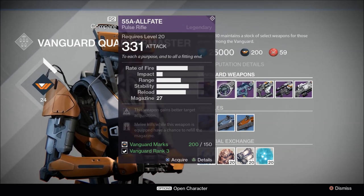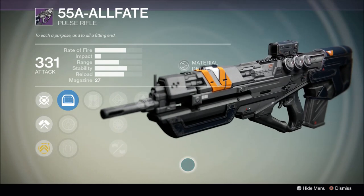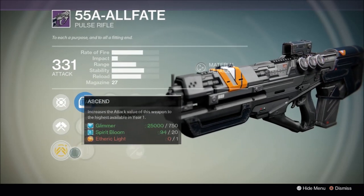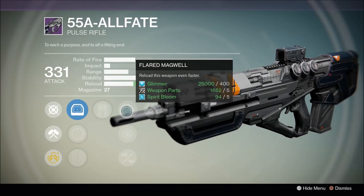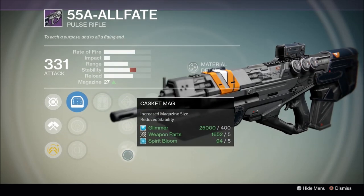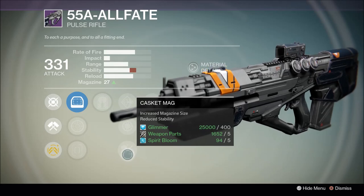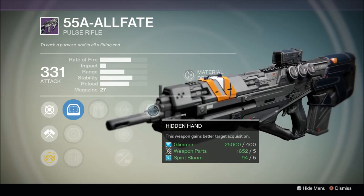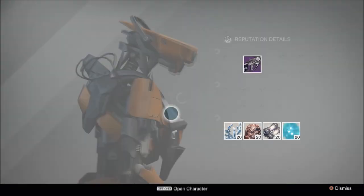Up next are the Vanguard Quartermaster weapons. 55A All Fate is the new Vanguard pulse rifle and it has an impressive base stat profile that's proven to be both PvP and PvE effective. It sports Hidden Hand, which grants it excellent target acquisition. This perfectly offsets the penalty from its new third row perk Casket Mag, which boosts the magazine size in exchange for a reduction to accuracy. It also has Grave Robber which could, given an appropriate proc rate, encourage an in-your-face style of play to keep that giant Casket Mag frequently full. Because of this excellent potential synergy and pulse rifles being a very strong option, this one should be at the top of your list.